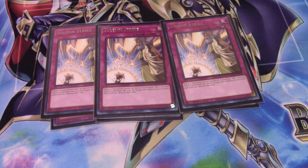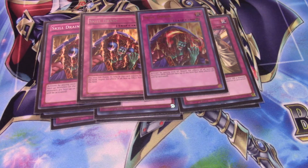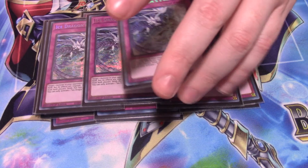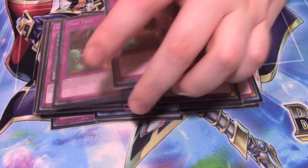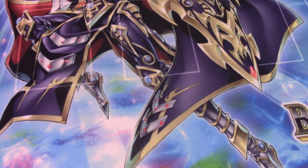Since this is a control deck, I'm running three Skill Drain. Our main monster is a beatstick with four thousand attack, and its attack is subtracted equal to your life points — so the lower your life points, the higher its attack gets. Once Skill Drain is activated, it negates that effect and its attack jumps straight to 4,000, which is awesome. I'm also running three Infinite Impermanences to disrupt my opponent's plays, three Ice Dragon's Prisons, and finally two Trap Trick.